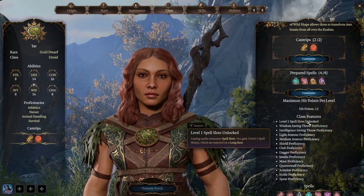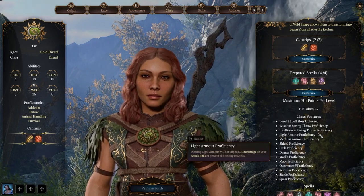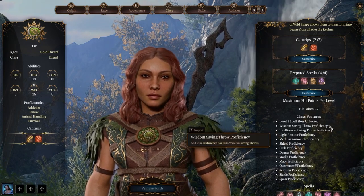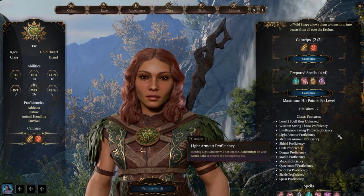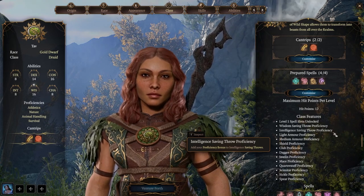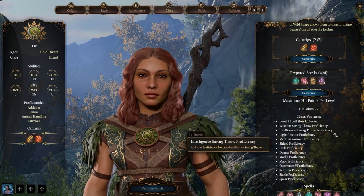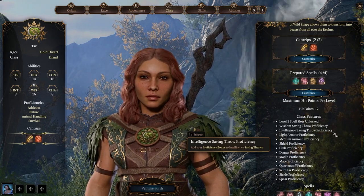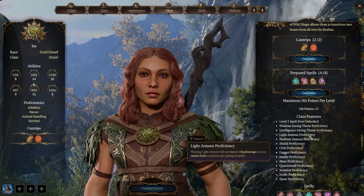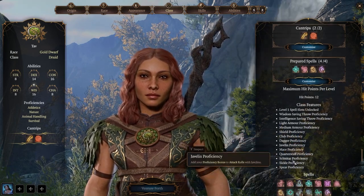We're going to get ninth-level spell slots at 17th level like other full casters. Intelligence saving throw proficiency is one of the best in the game — very good against psionic effects, mind flayers, and intellect devourers, so it might be very useful going forward in this game. We can use light armor, medium armor, shields, and we get proficiency with some weapons.